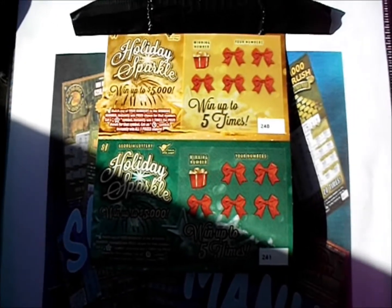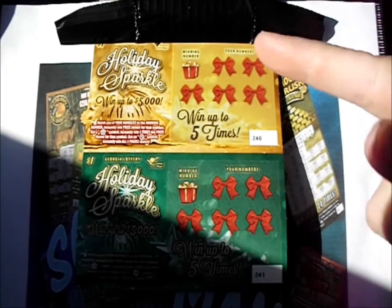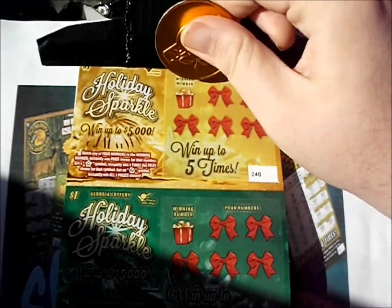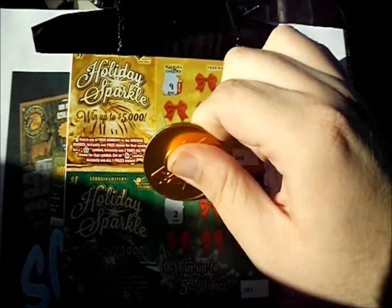On this one, we're going to start off with the $1 Holiday Sparkle. It's a number match game. A star wins 5 times. An ornament, you win all 5 prizes. Let's see if we can open up some very nice gifts to start off. I just realized I forgot to scratch off the winning number on these first two tickets, so I'll go ahead and do that right now.